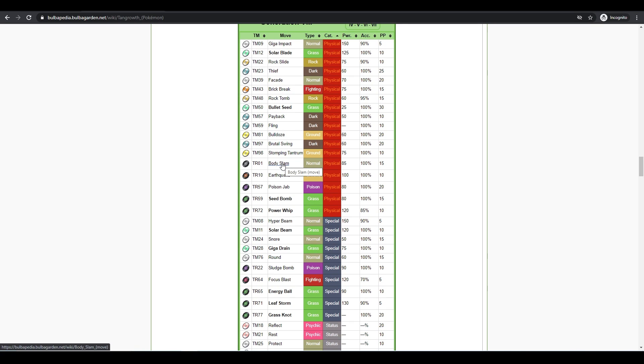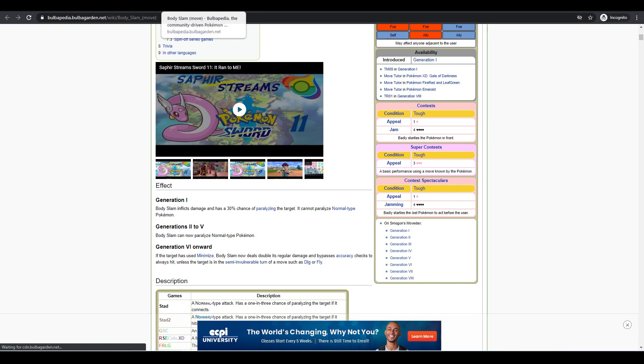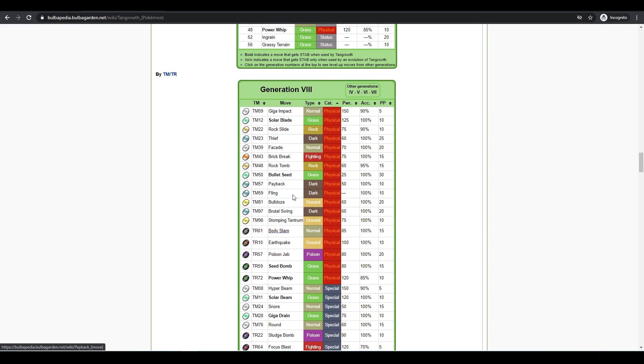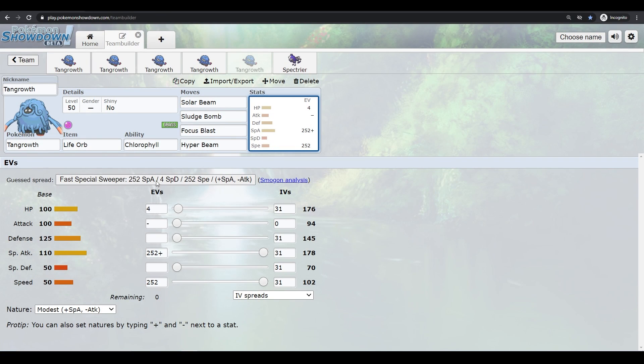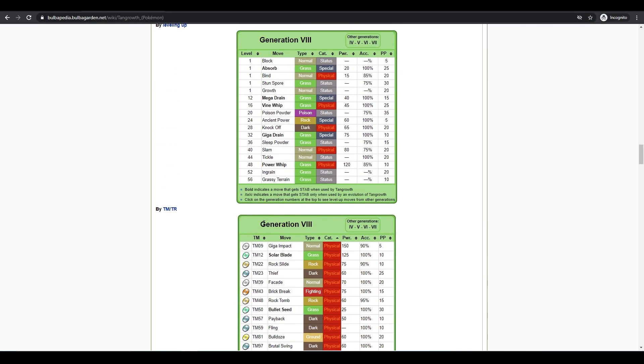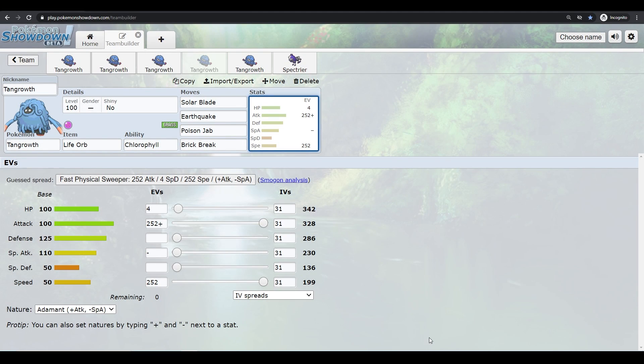Body Slam is decent with a 30% paralysis chance. Stomping Tantrum has coverage but you have Earthquake already and don't have many moves to trigger it. Rock Slide is good coverage against Flying types if you're running a Chlorophyll sun set — threats like Corviknight and Skarmory can be a problem, so Rock Slide gives you that neutral damage. That's how to use Tangrowth in Pokemon Sword and Shield.